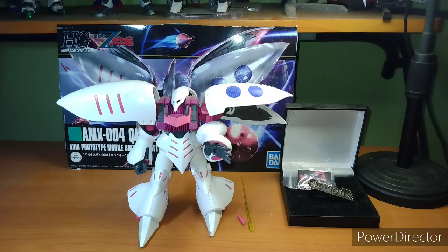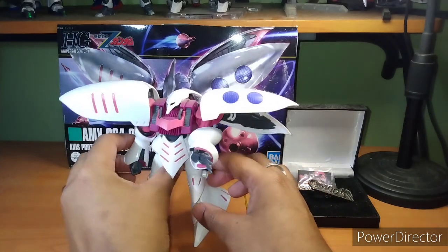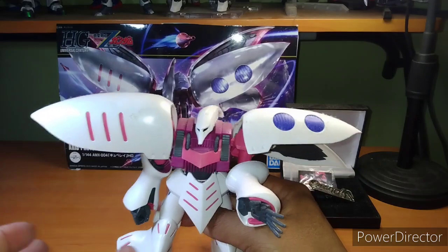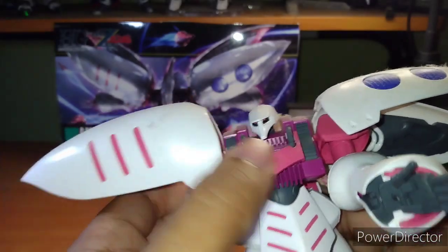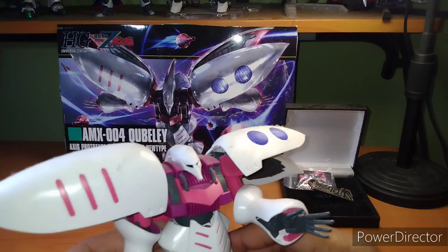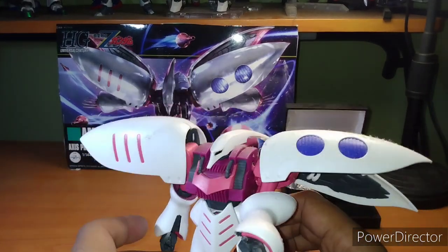So as you know this is a backlog episode, so I don't have everything that comes with it. But it did come with a sheet of stickers, which I found kind of weird — it's not a huge sticker sheet. I think it was just the eyes, because it actually has two eyes, which is unusual. Usually an Axis or Zeon suit has only one eye, but this dude had two, which is why I like it.